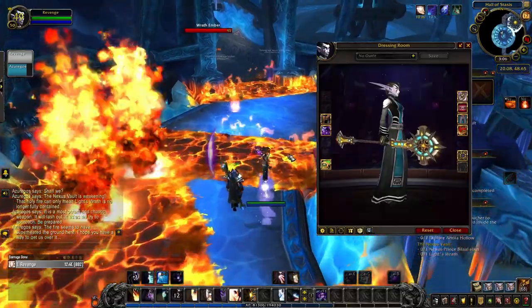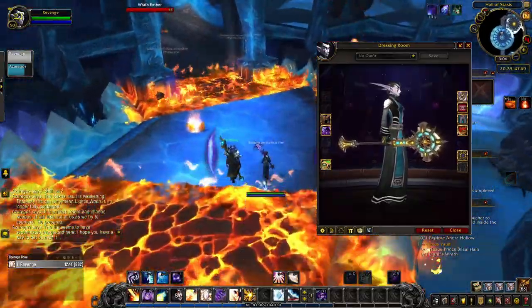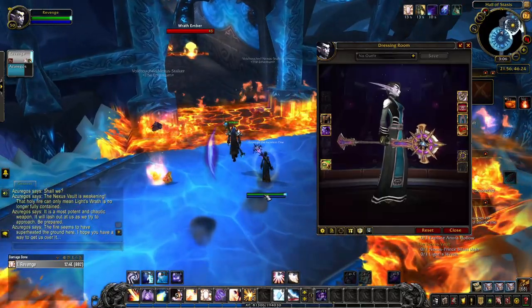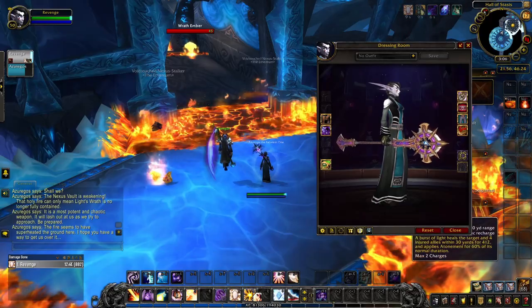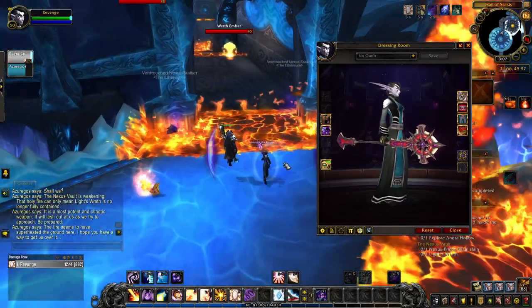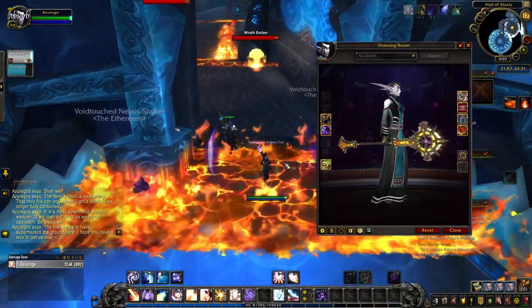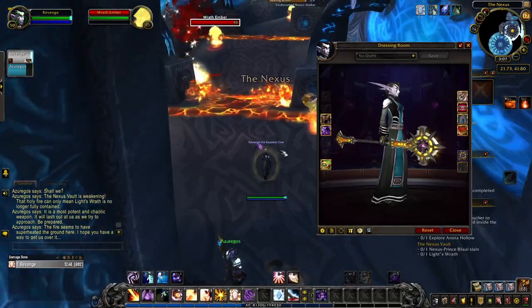The artifact weapon is unlocked in the base blue tint as you begin your class hall campaign and choose to pursue the weapon. The purple tint will be unlocked once you recover one of the Pillars of Creation. By recovering Light's Heart and bringing it to your class hall, you unlock the red tint of Light's Wrath. And after completing the first major campaign in your class hall, you unlock the golden tint of Light's Wrath.